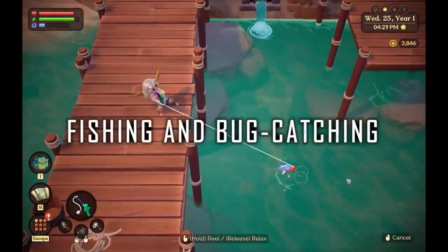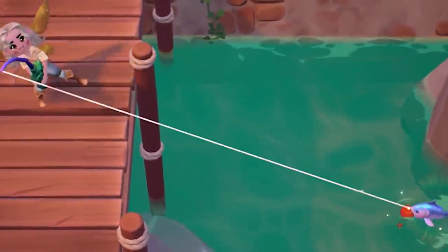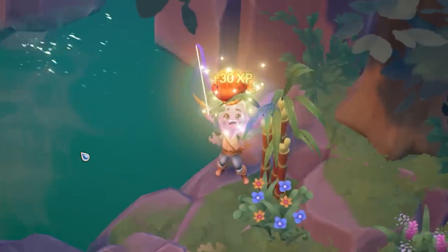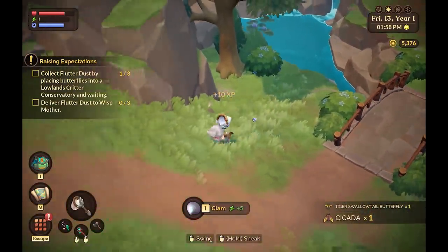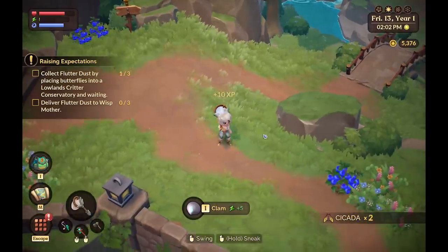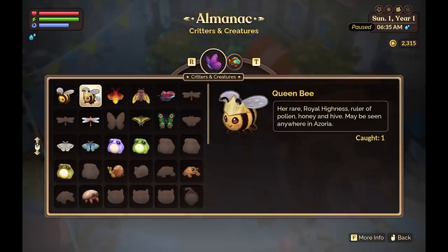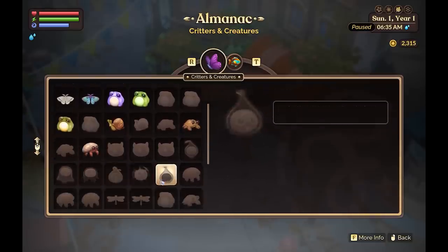For fishing and bugs: you throw out your line, wiggle it sometimes, the fish bites, and you watch the line — press your button when it's white and release when it's red. That's it. Bug catching is simply swinging your net, very similar to Animal Crossing. Some fish are found on rainy days, some in ponds and some in rivers. Some bugs only come out when it's sunny. Rare bugs and rare fish are out there to find. Bug catching is my favorite — not so much fishing, but I enjoy the bug catching.